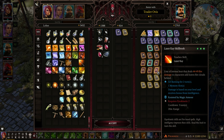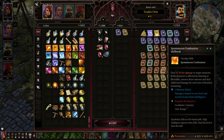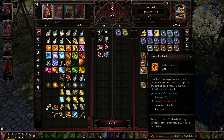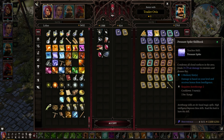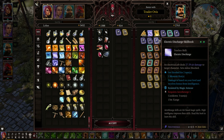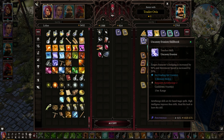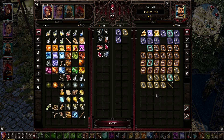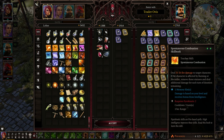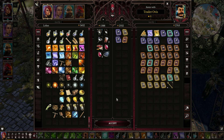Do I want to buy any more of these spells? I think Spontaneous Combustion is freaking awesome, and maybe even Laser Ray. Nether Swap is really good, so we'll pick that up. Let's also pick up Spontaneous Combustion.